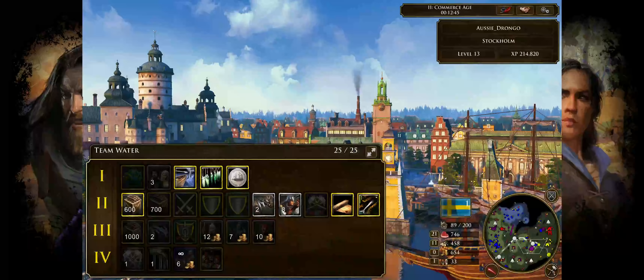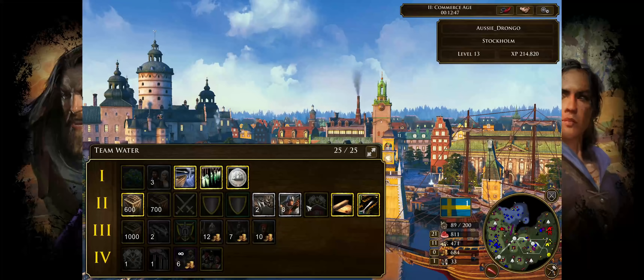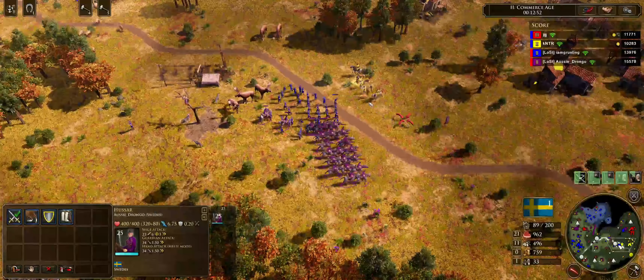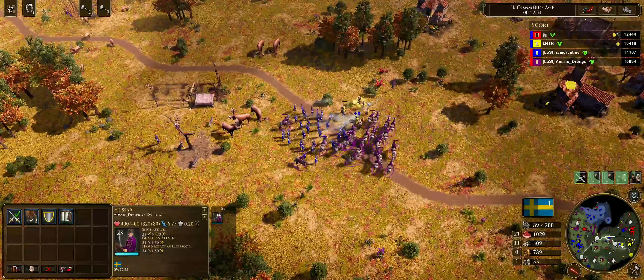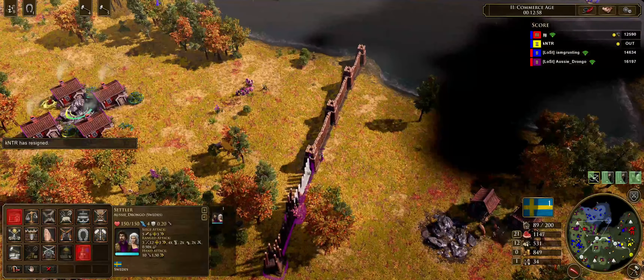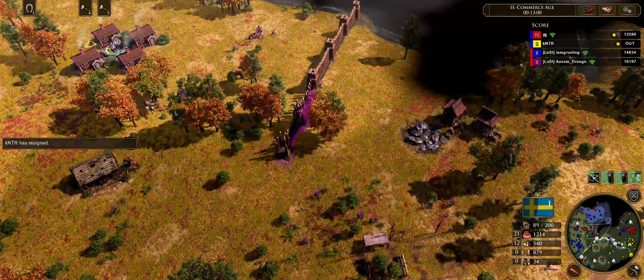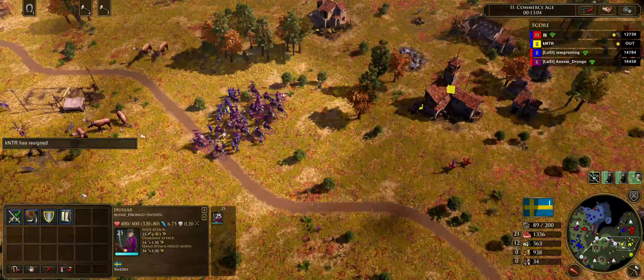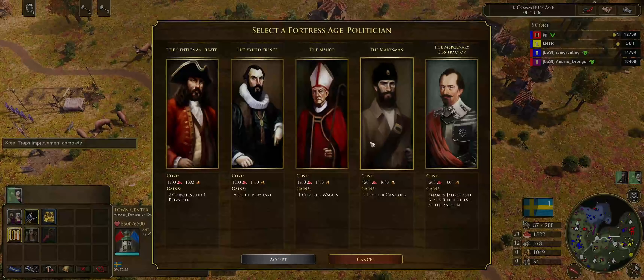This doesn't look like it's going well, but then comes the reinforcing cavalry — you can see the Swedish economy is so big that even though I just lost 30 hussars I've got another 30 hussars coming right behind them. It gets to the point where there are just so many hussars that the enemy simply can't deal with it. I've got 25 selected right now — I just lost 30 and got another 25. That's how big this Swedish team game economy is.